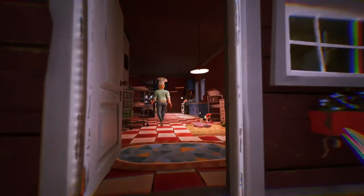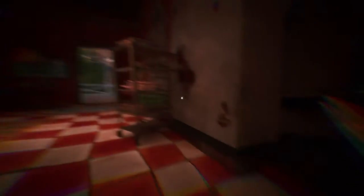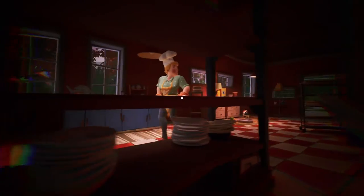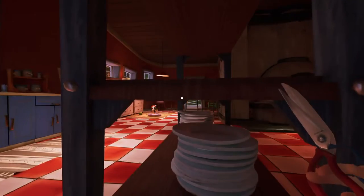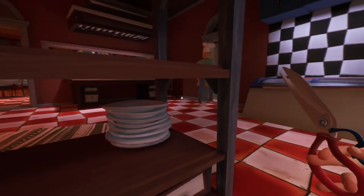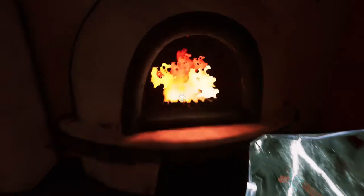Go away. Why is she looking at me? I'm not here. Where is she going? This is going to be the next number. So what we need to do is get... what's it called? We can't get that right, so we have to get the fire extinguisher.